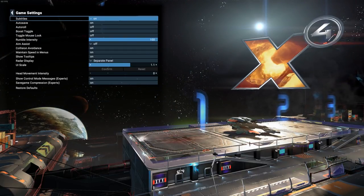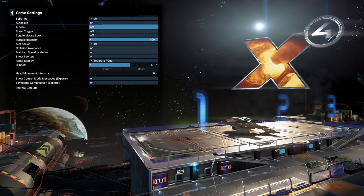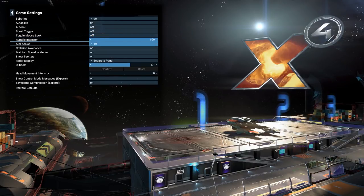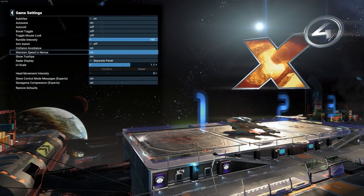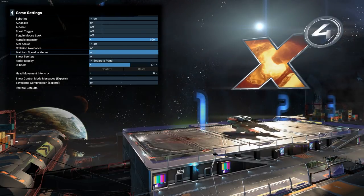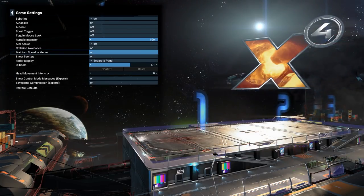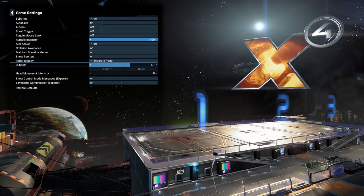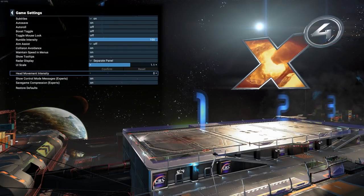Popping out of controls and into game settings, there are a few to change here, at least for my playthrough. You can follow along if you like. Turn auto-roll off — you want completely free movement in space. It won't try to re-correct you to be the same plane as everyone else in roll axis, so you can enter stations at whatever angle you like. I've turned aim assist off because I'm using mouse and keyboard — that's precise enough for me. Collision avoidance I've left on. Maintain speed in menu is an important one: if you press M for map and you're traveling at high speed, it'll slow you down. I don't want that to happen — I want it to continue, particularly if I'm exploring. Short tooltips on — fine. UI scale I've set to 1.1 to make it a bit larger for you guys. And head movement intensity all the way off, because I get motion sick from head bob.